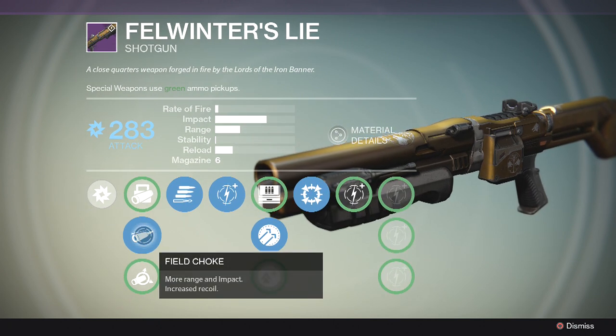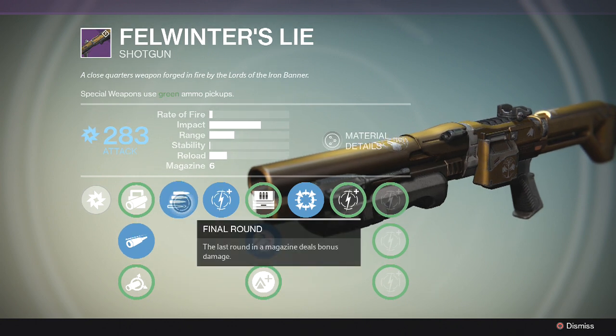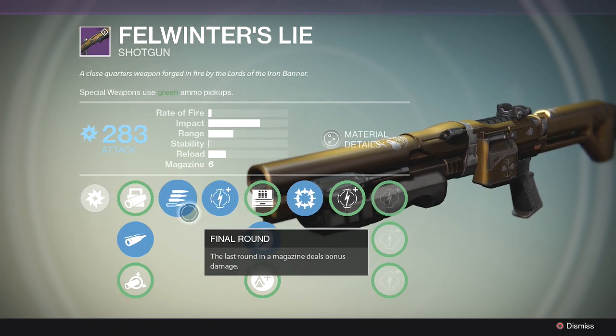It has Shot Package, Hammer Forged, and Field Choke, which pretty much maxes out the range. Some people may argue Range Finder is better, and that's fine. But what makes this weapon broken is the Final Round perk. With Bungie nerfing shotguns and lowering the ammo reserve, you can spawn in with like two rounds in your chamber, and Final Round literally makes this thing a sniper rifle. I sniped a guy all the way across the room on the base map the other day.